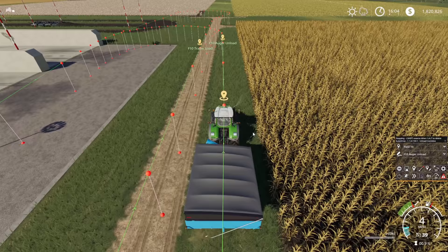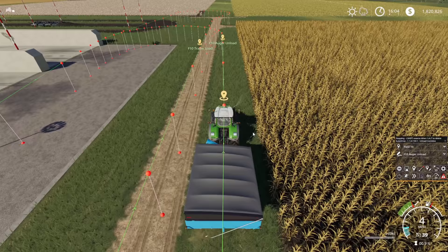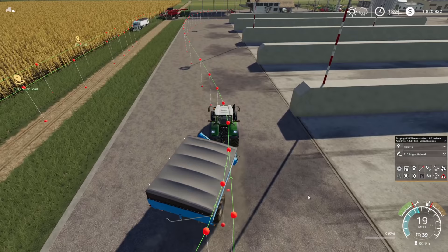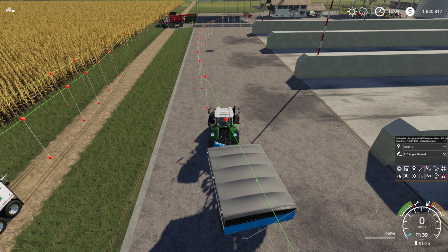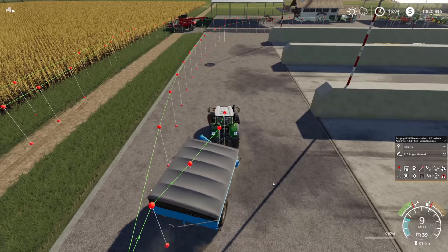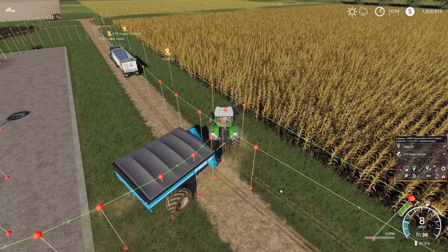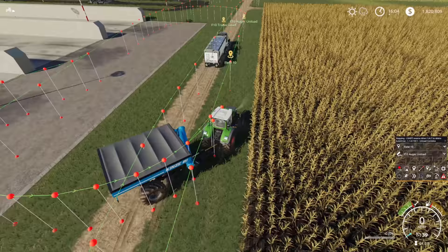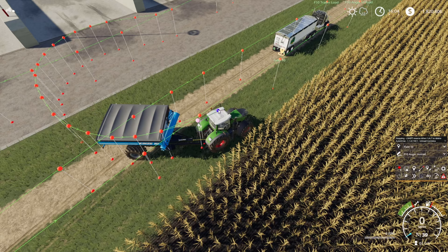Looking at that, we don't want the auger wagon to run the whole long course after unloading just to come back to the field. So we'll add a little extra part that loops him back quickly. There we go, connect those up — now he's not going to run all the way through town after unloading, just on that little loop. I forgot to stop recording again — Alt click to remove a point, Alt click again, and let's turn it off so we don't make that mistake.